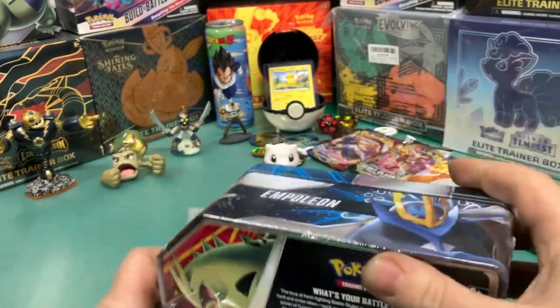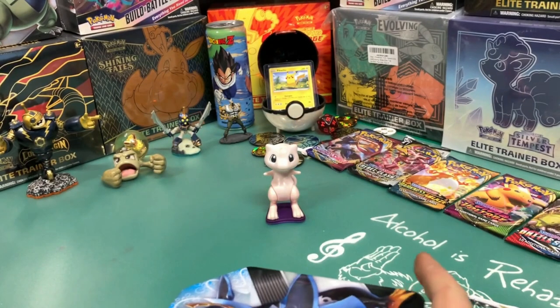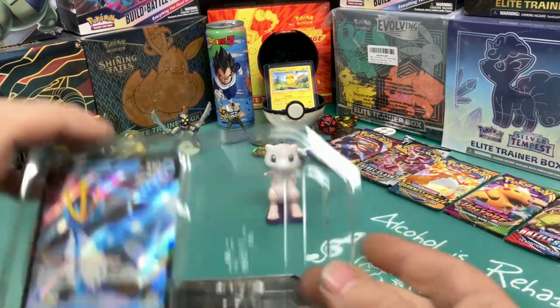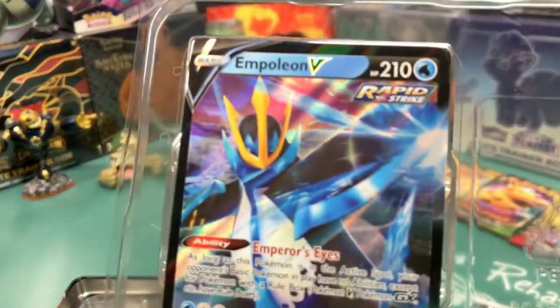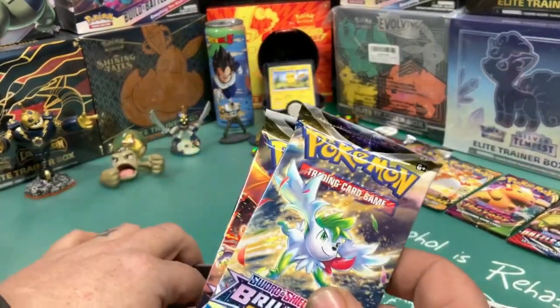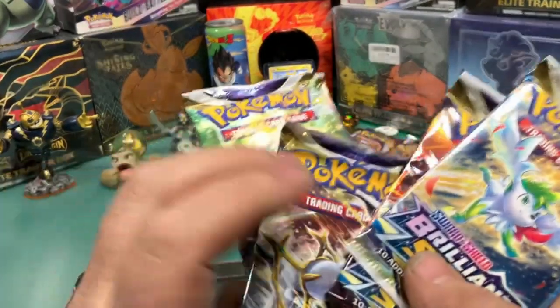Let's open this up, see what's inside this tin. I know we opened the Tyranitar tin and got some good packs in it, so we should get some good packs in this. We got our Empoleon V — it's got a nice holo on it, a good pattern. I like that. And let's see where our packs are: Brilliant Stars, Brilliant Stars, Brilliant Stars.